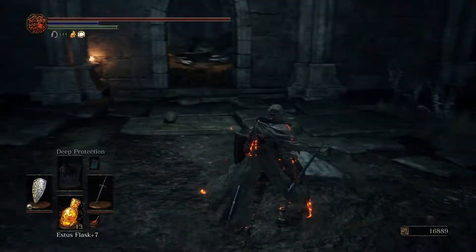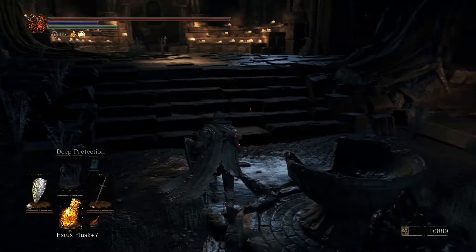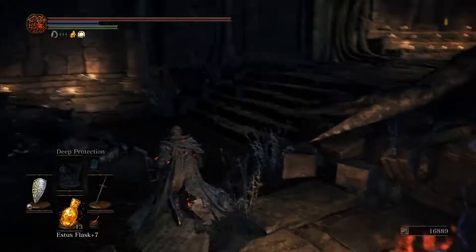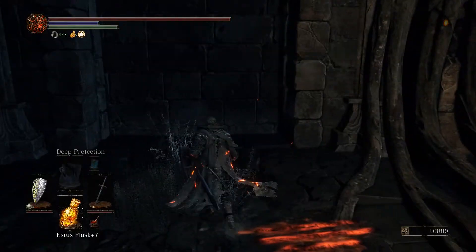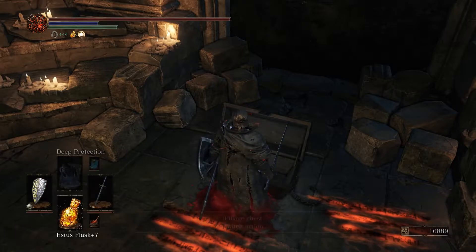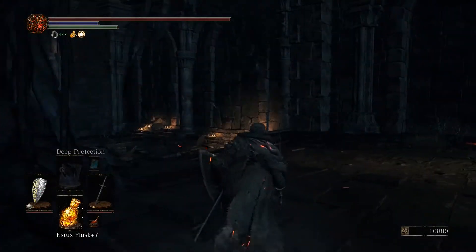First off, Path of the Dragon — does that look familiar to you? Because it looks kind of familiar to me. Maybe we'll discover what that's about in a future episode. Try lift but be wary of back. No fog wall ahead — this is true. However, we have a chest here. This chest contains another Titanite Scale, that's pretty good.